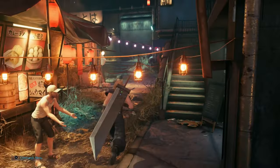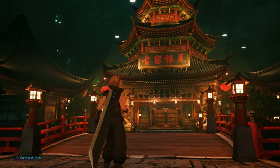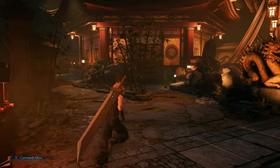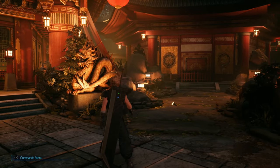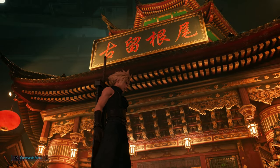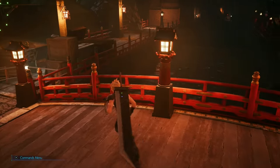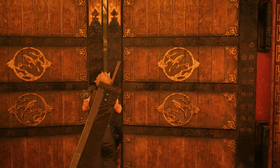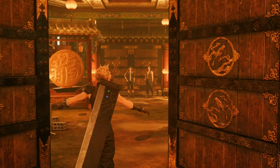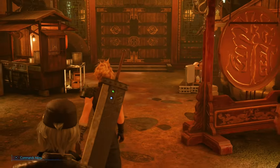One final place to look at in Wall Market, and it's a doozy: Corneo's Mansion. He does not mess around when it comes to showing off his wealth — he flaunts it. Look at that building. He's got this beautiful bridge going over what's probably some pretty nasty water. Inside is — well, Leslie won't let me in just yet. He's a good guy, he means well. We'll just come back later.